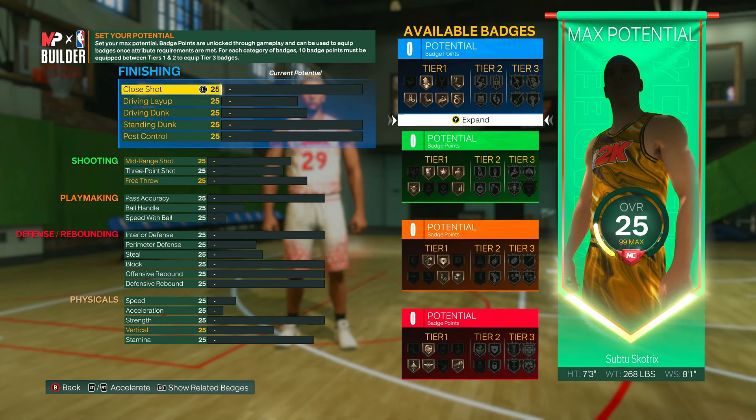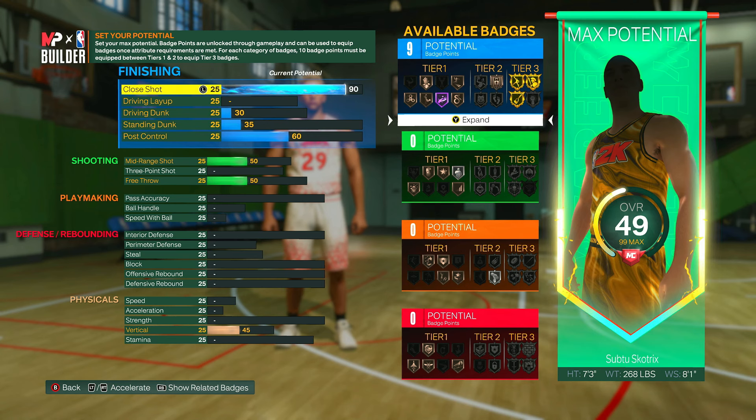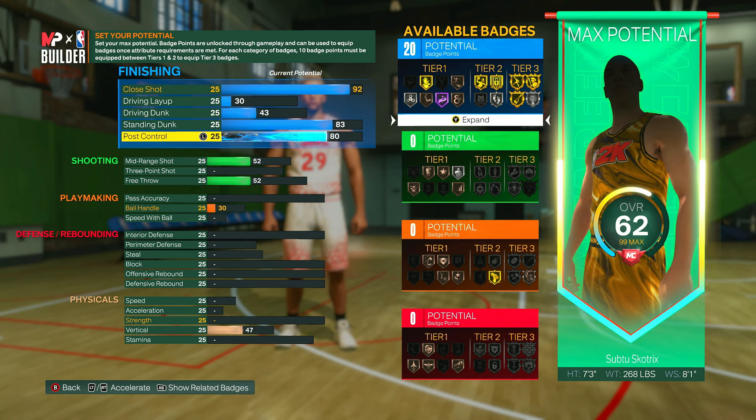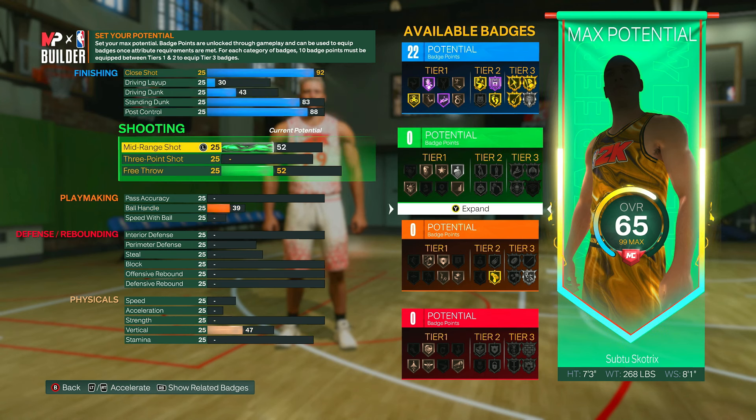Now onto the attributes. Close shot is obviously very important — you can put this up to a 92. Driving layup can go up to a 30, so it's more of a back-to-the-basket rather than a slashing build. Driving dunk can go up to a 43, standing dunk up to an 83 which gives you big man contact dunks, and post control can go up to an 88. This gives you 22 finishing badges, with most of the good ones reaching gold or hall of fame.